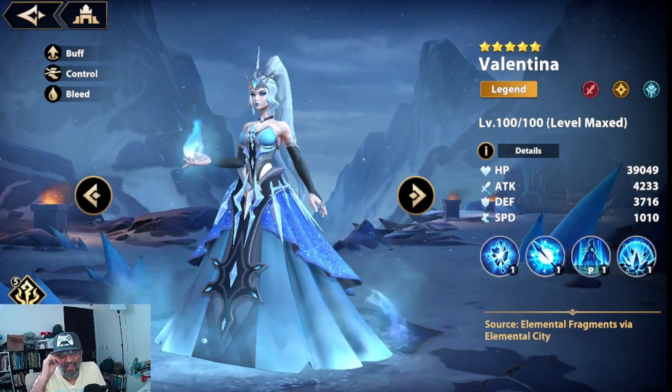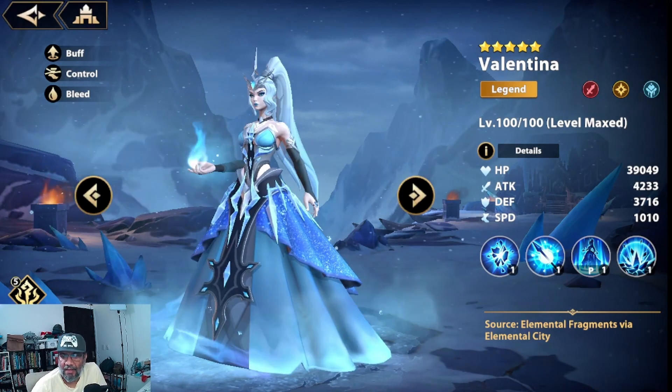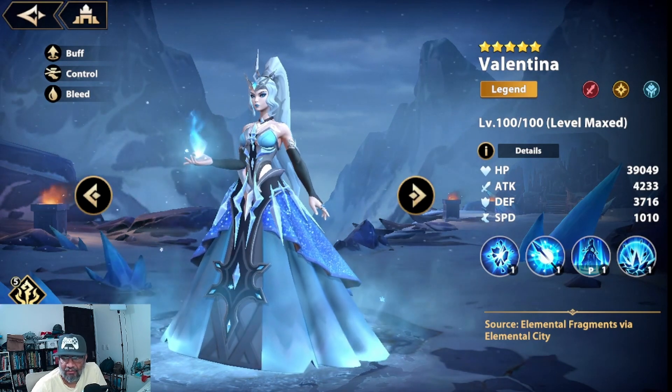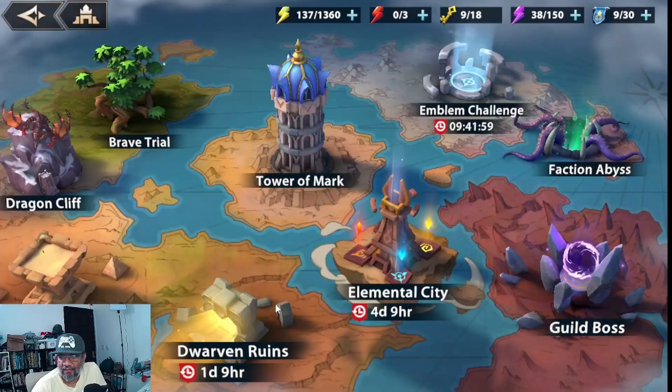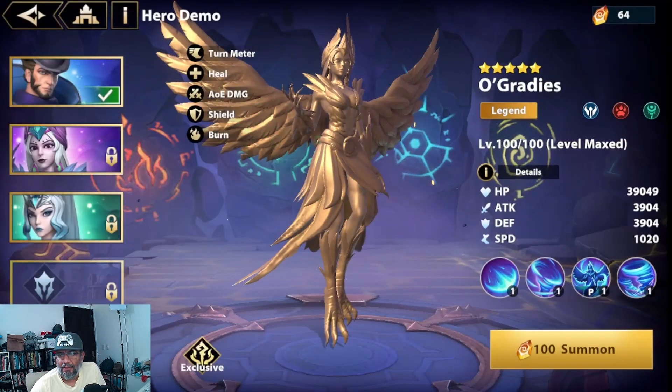Hello friends, welcome to a new video of Infinite Magic Ray. In this opportunity we will take advantage that we have in the gallery our dear friend Valentina, who is a character that only we can take out of the elemental. Remember that Valentina is the third character that is available in the elemental, but the only way to obtain it is by grabbing the shards that we can win in the tower — I have 64.